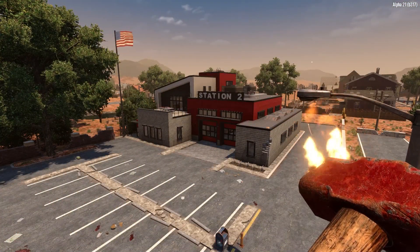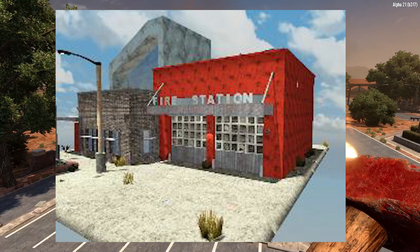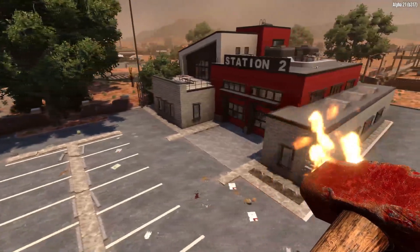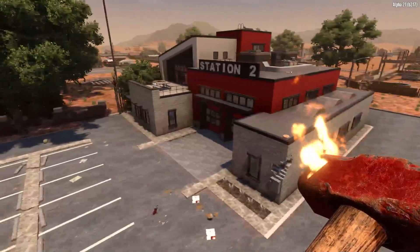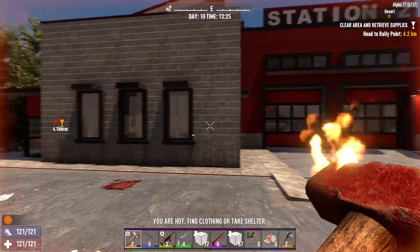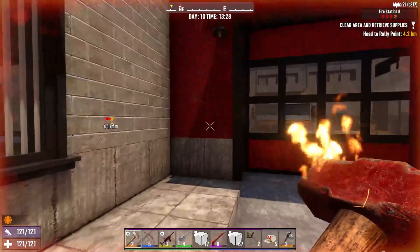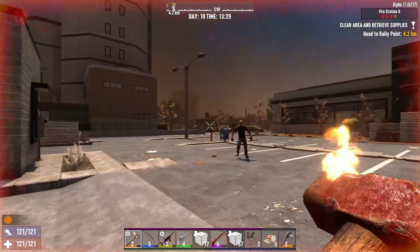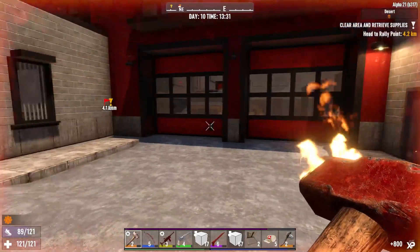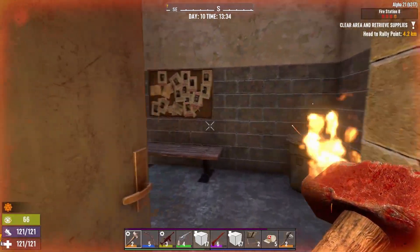So here we are at fire station number two, which has received a pretty big overhaul. I'm going to throw up a picture of what it looked like in the Alpha 20 game files so you can get that for reference. But it looks new — it's so overhauled it looks very new. I can't wait to get in to see how different it looks. This is the front, so this is where we're going in. I believe this is a tier three. In the game, it's called fire station eight. Alright, take care of him. Let's get in and see what to do. I think this will be my first tier three that I've done.